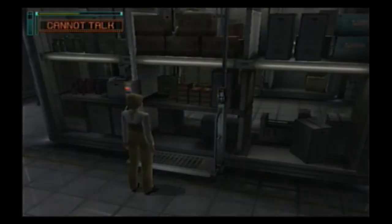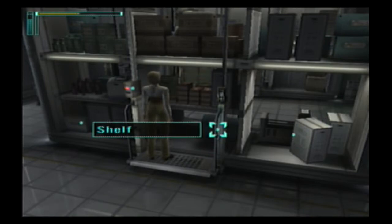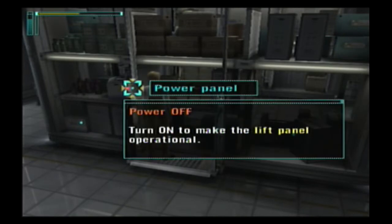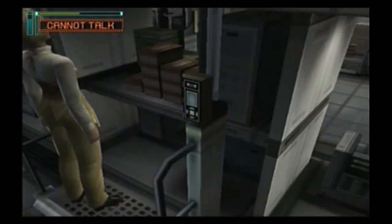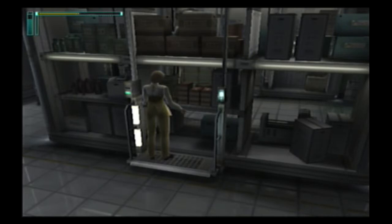Use lift. Okay, let's check what's up top. Okay, you've got the controls. Easy enough. Use lift. "I'm already on the lift. I'm waiting for you to control it, operator."